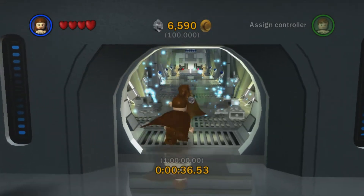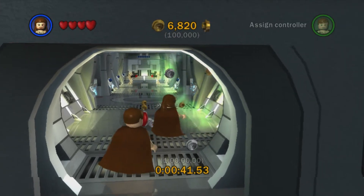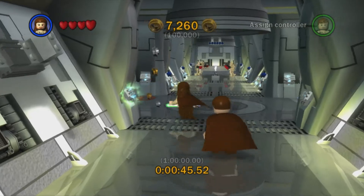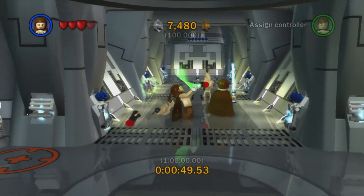You have to do this for the hundred percent completion. If you're going for 100%, you need to do Super Story. You don't need to do all six movies in one go, but you do need to do all six chapters in an episode in one go.